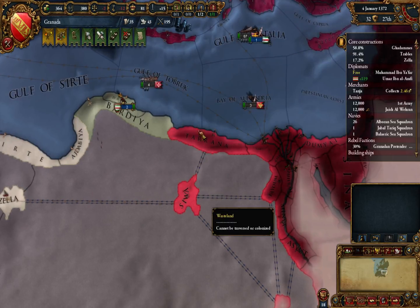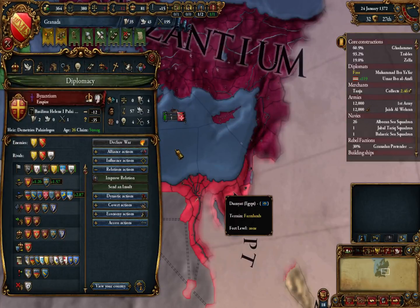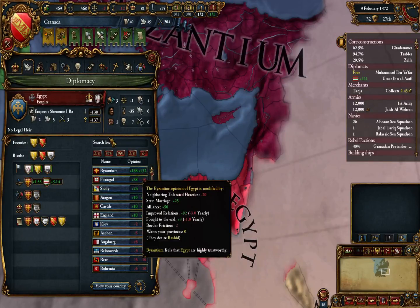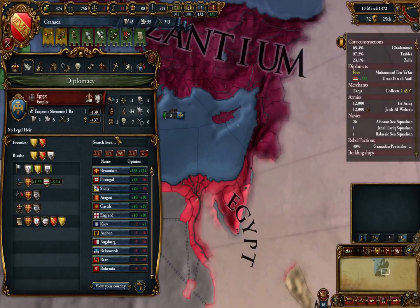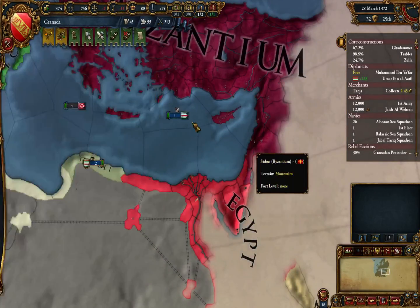Getting... I doubt Byzantium... they are bordering Egypt and I have a feeling things are going to go very, very quickly downhill on their relations. Byzantium desires Rashid and that is it. They like each other, but it could go downhill.